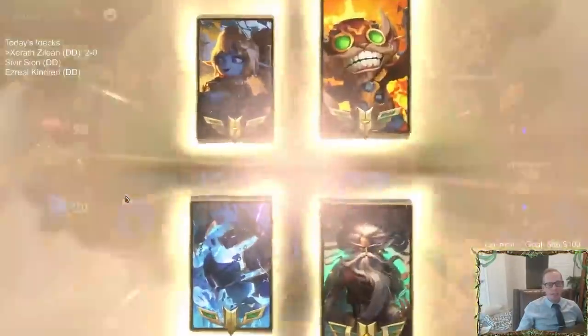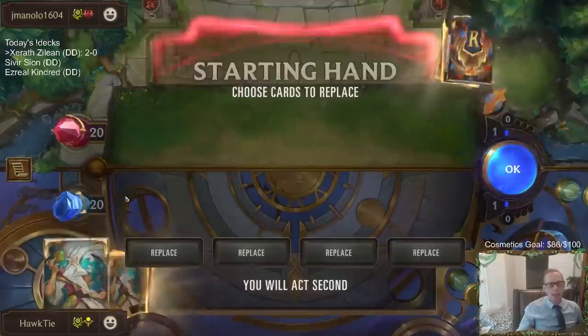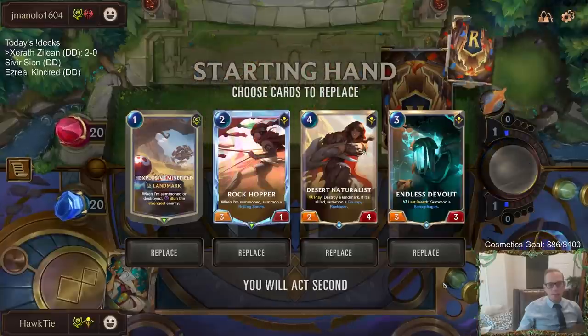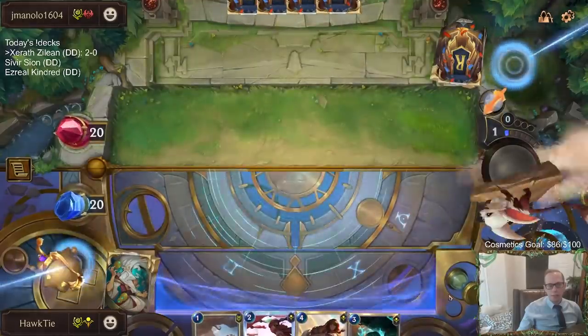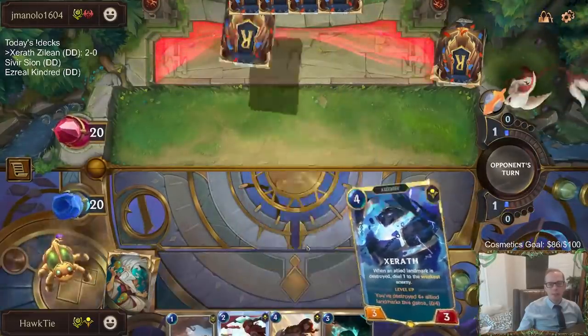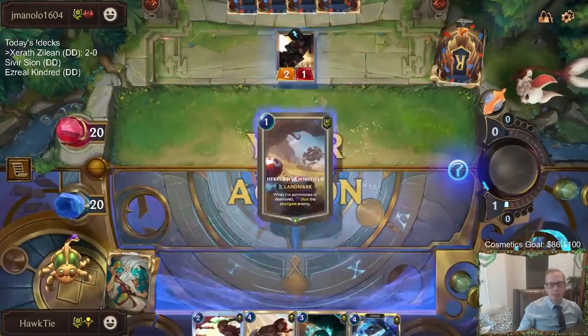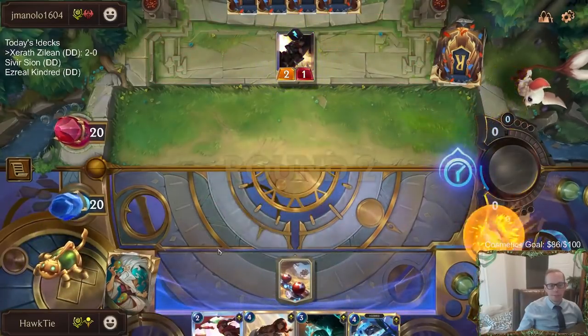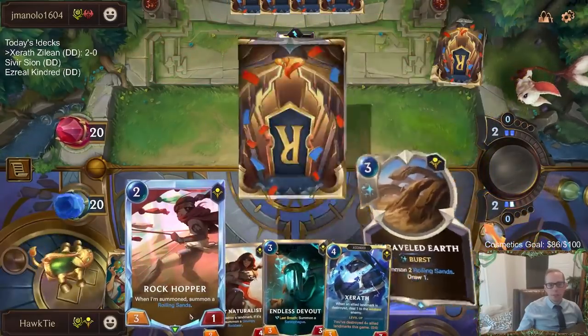Now we're playing against aggro — Ziggs — which is where we could struggle. This looks like a good hand though: Rockhopper into Endless Devout into Desert Naturalist. Slow them down just a little bit, save some life. This looks like a good hand.